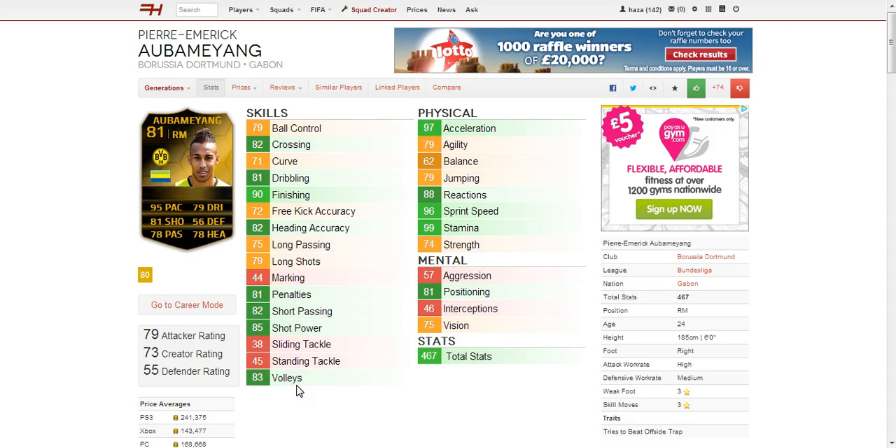The clearly weak ones are the defensive ones, which are marking, sliding tackle and standing tackle, but again you would expect that. Moving on to the physical: 97 acceleration and 96 sprint speed — he's absolutely rapid. He was absolutely rapid in FIFA 13 as well. 88 reactions, 79 jumping and 79 agility — all solid stats.